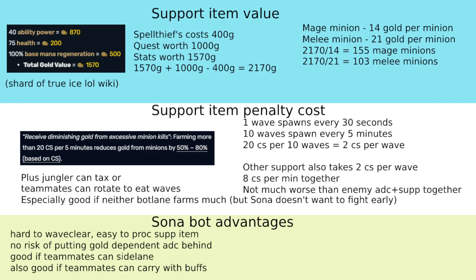You get this extra free 2,000 gold. The downside obviously is that there's a penalty for farming, but this can be mitigated in a few ways. First of all, you can just have your jungler or some teammate take the waves, but also you can just take 2 CS per wave. Your other support is also taking 2 CS per wave, so you're getting 4 out of 6 CS per wave — it's like 8 CS per minute together.